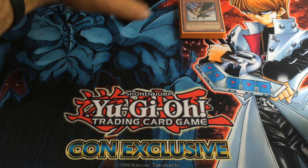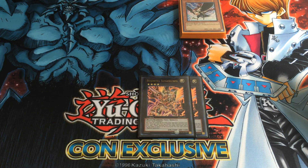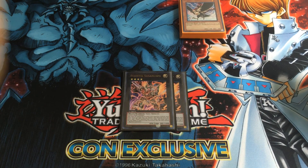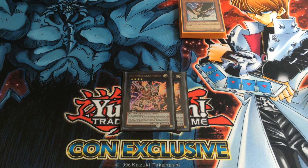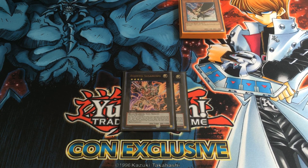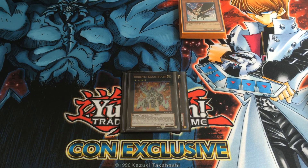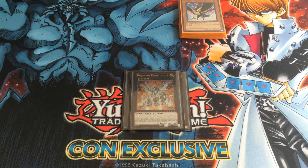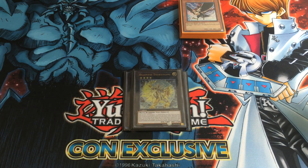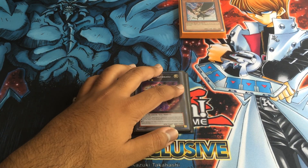Moving on to the Extra Deck. Of course you're running two Susano because that is your main Bujin XYZ — that's the one you're going to use all the time. He attacks all monsters your opponent controls once, and you can detach to get Yamato to hand. So that's clutch. One Kagasuchi, it's crazy how much this guy just got reprinted. One Tsisomi and one Bujin Amaterasu. That's it for the Bujin XYZ monsters.